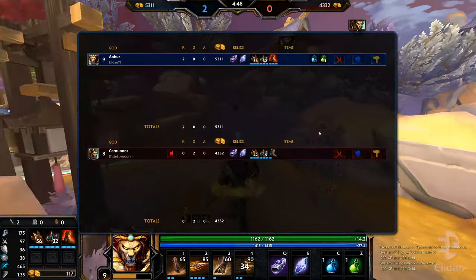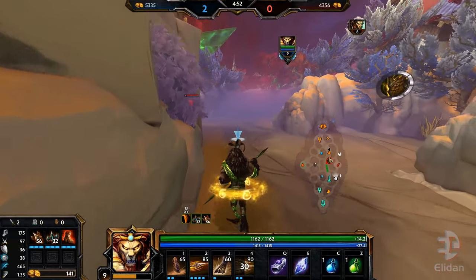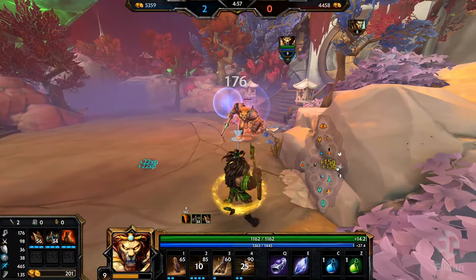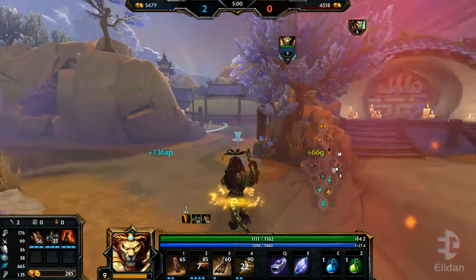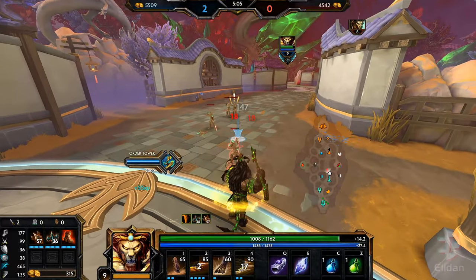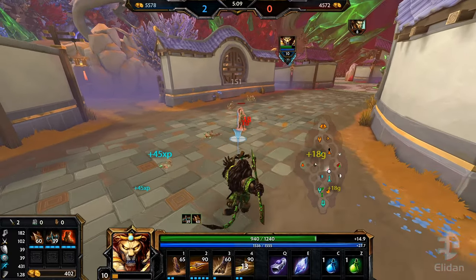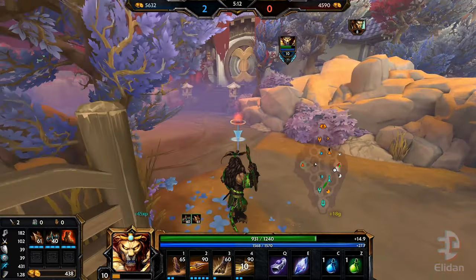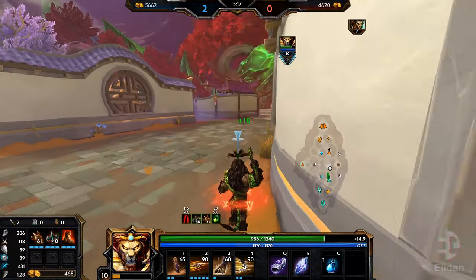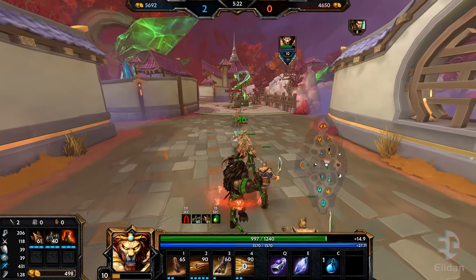Now I have full boots - I always go for Ninja Tabi or non-steroid Guides, it's extremely important, just way too much attack speed. Gonna drop this real quick, I don't think he can even come and pretend to steal it. I can't pick it up, maybe I'll pick it up a bit later. Need to grab those minions real quick. Grab the wrap buff. Let's push out this wave, maybe put some pressure on the tower - there's really nothing on the map.